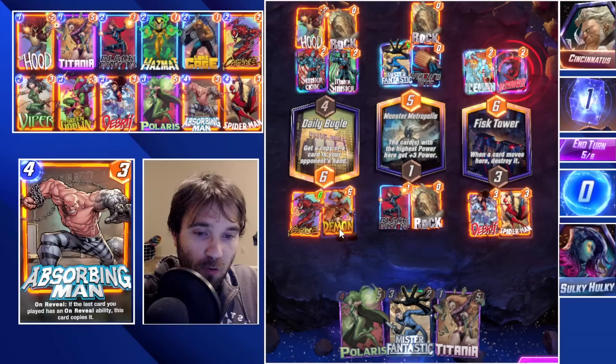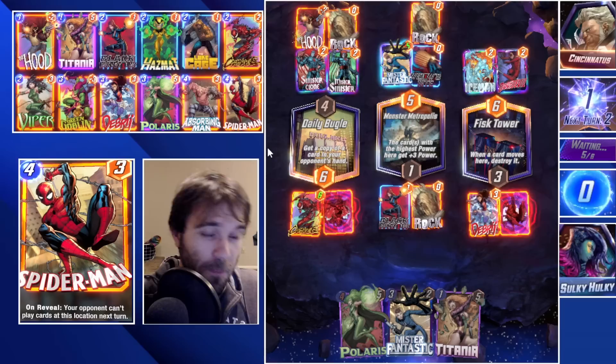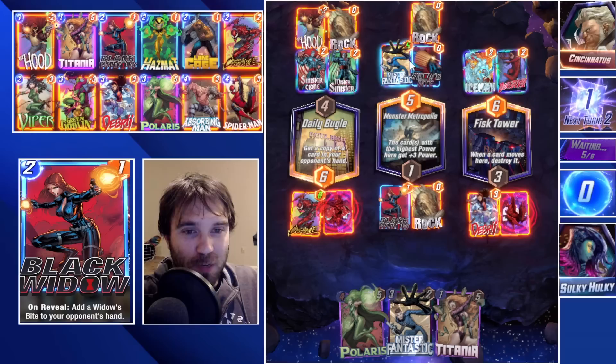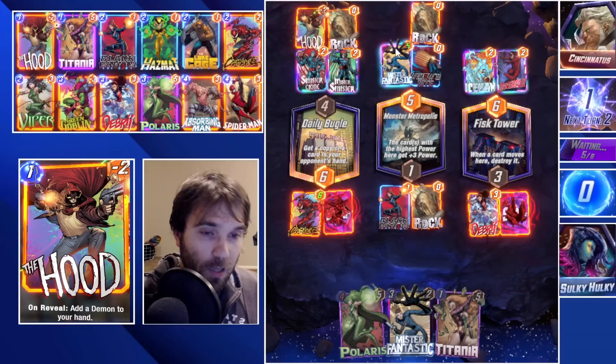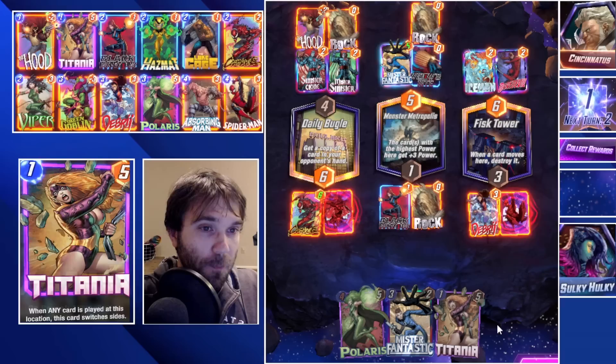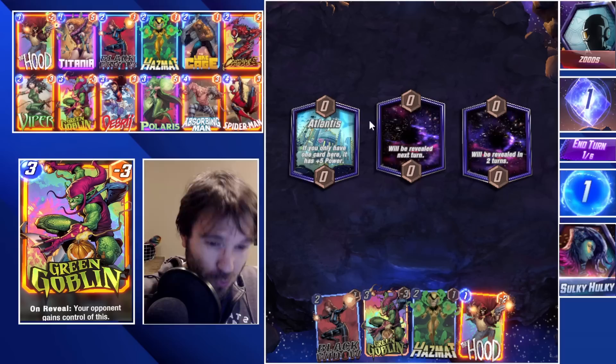I'm going to go with Spider-Man in Fisk Tower and Demon in Daily Bugle to cover our bases. I'm going to snap into the Spider-Man play — I don't think they're going to have anything that can block it. With a Cerebro 2 it's very limited in what it can do, especially if it's broken by Mr. Fantastic. Cerebro 3 feels more flexible to me — Cerebro 2 can flood a lot of power onto the board more easily but isn't as location-proof. We get the retreat, so no turn 6 for you, Cincinnatus.